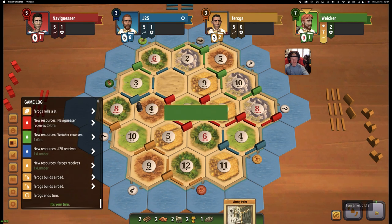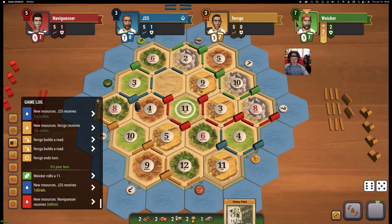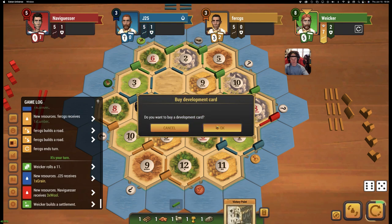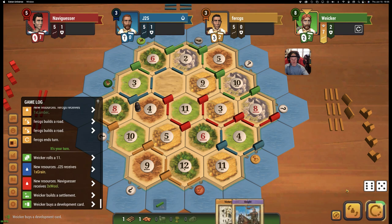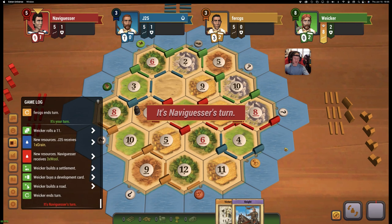He's at five roads. And eleven. So we can build the settlement and buy the dev. Knight — nice. We got game next turn. We're just going to extend longest road because we have the cards for it, and that should be game next turn.